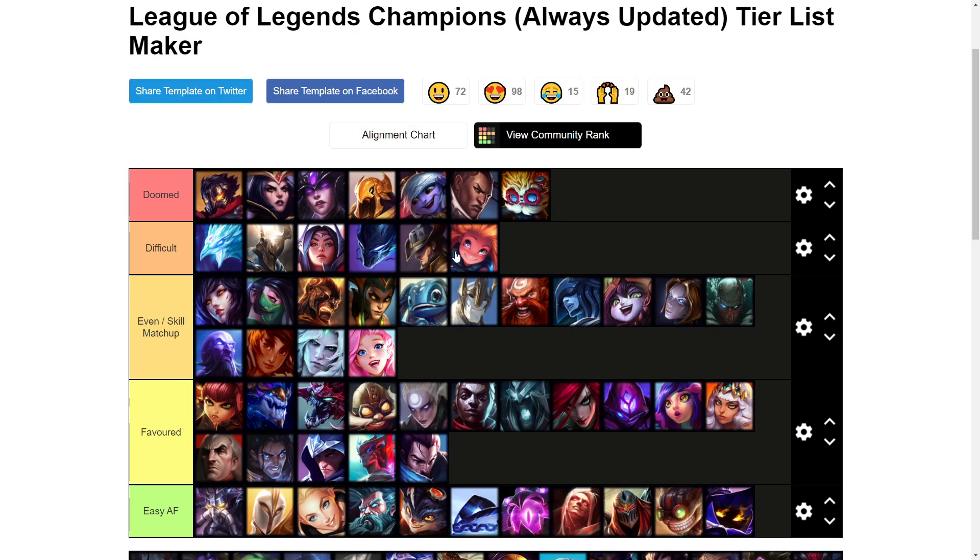Zoe is actually difficult — I forgot about this champion. I haven't seen her too much recently, but it's always a very annoying champion to deal with. She honestly might even be near doom tier just because she has so much poke with her E and very good setup. If she lands her bubble on you, you're basically dead, so she's a very annoying bad matchup for sure.